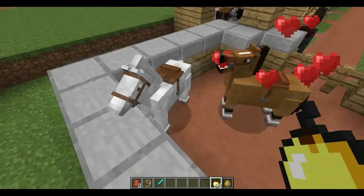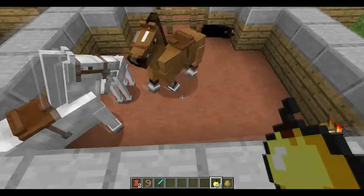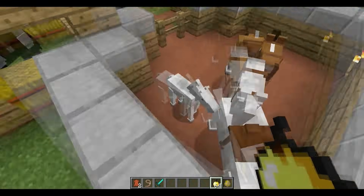To mate two horses, get a golden apple out and feed it to both tamed horses. They shouldn't have armor on. And look at that, you got a baby.